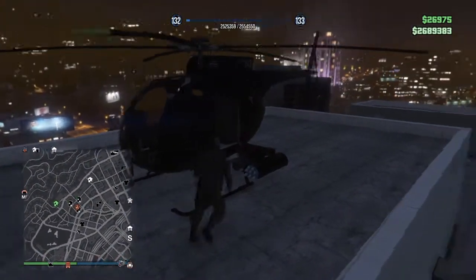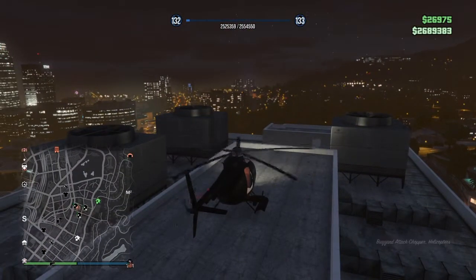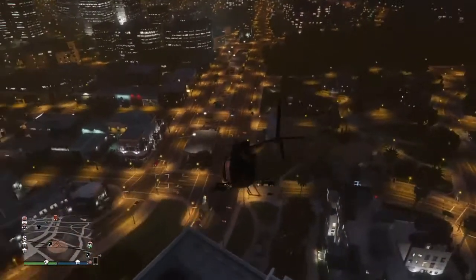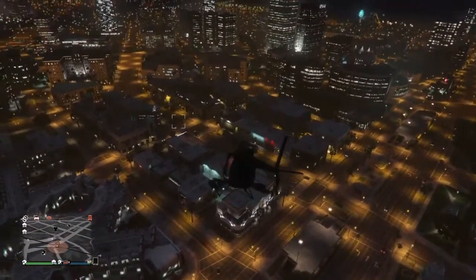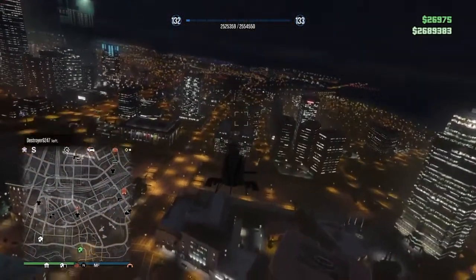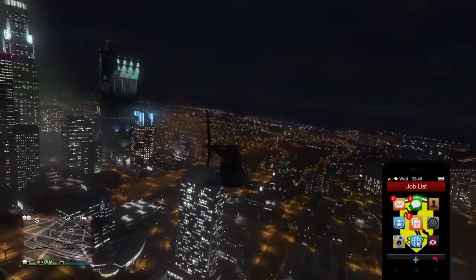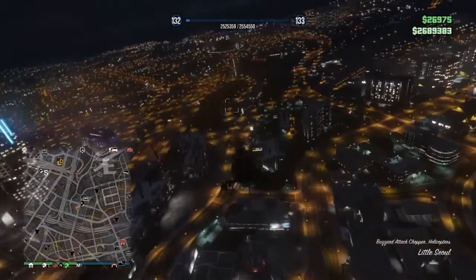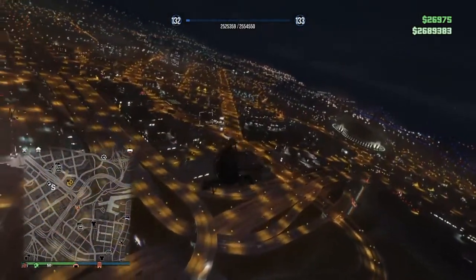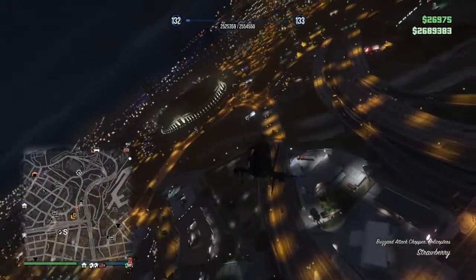The first purchase, number one on my list, is the Buzzard. All you have to do is go to your CEO options in the interaction menu under vehicles, and the Buzzard spawns right next to you for free. The best part is you get homing launcher missiles — they're pretty accurate, though not as good as top-tier missiles. It's a really good purchase at $1,750,000 on the Warstock website. It's possibly one of the best helicopters in the game — very fast, very light — and you can store it in your hangar.